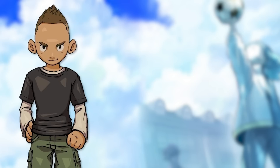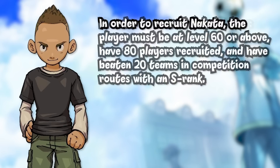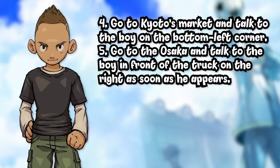The other player is Hitoshi Nakata, and this is one of my favourite inclusions in any Inazuma 11 game. To recruit him, your team level must be at 60 or above, you must have 80 players recruited, and have beaten 20 teams in competition routes with an S rank. Then you go to Nara's market and talk to the nearby boy, go to Hokkaido and talk to the guy in the bottom right corner of the first screen, go to the station and talk to Hide Nakata as soon as he appears, go to Kyoto's market and talk to the boy on the bottom left corner, go to Osaka and talk to the boy in front of the truck on the right as soon as he appears, then go back to the station and talk to the girl.